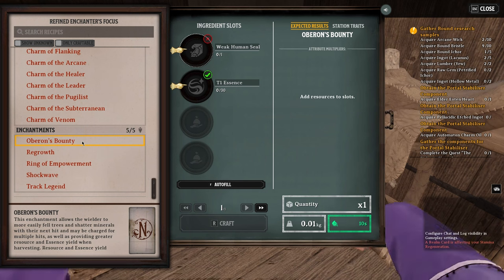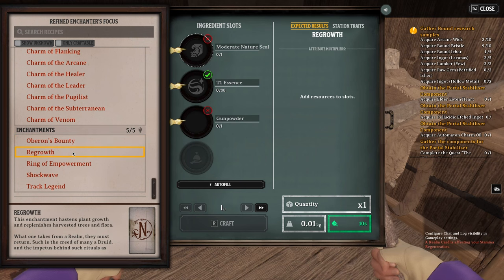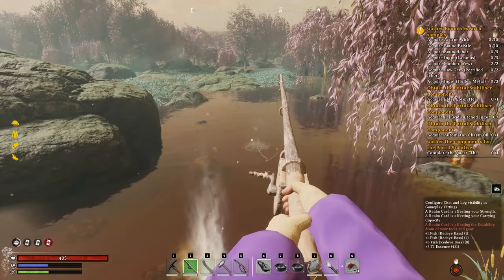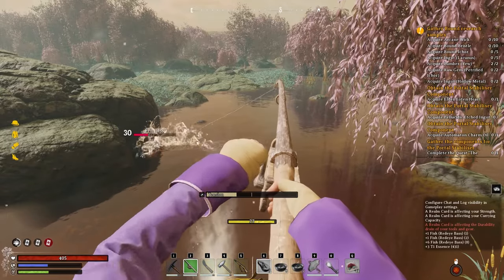These aren't all the enhancements — you can scroll down and there are more. Oberon's Bounty is one of my favorites; you can use it to one-shot any node whether it's ore or wood depending on the tool. Regrowth basically allows you to respawn all trees, twigs, and plant fiber. Track Legend summons guiding lights that lead you toward things like the Elder Iotan Spirit or the Sun Giant.